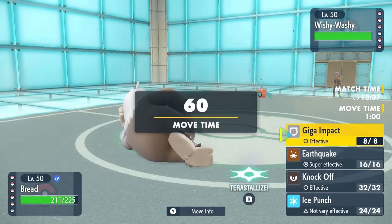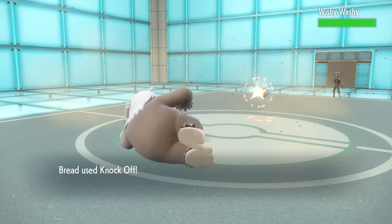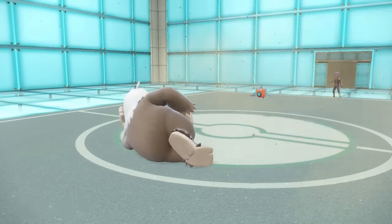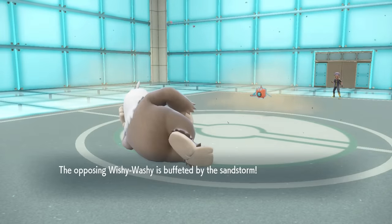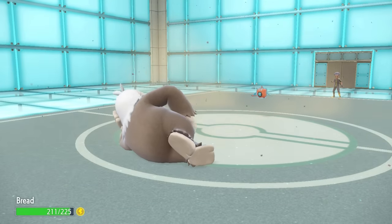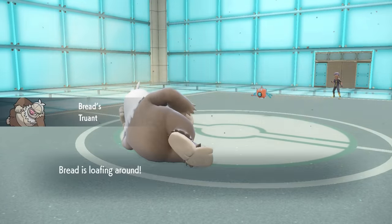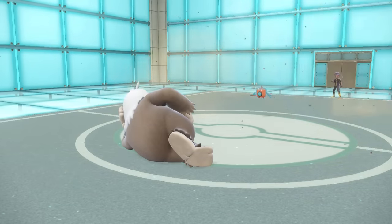At this point I know I can get any attack I want off here, and I decide to go for the Knock Off, thinking potentially they switch. However, this thing does just stay in. I do around half here, get rid of the Leftovers at least, which is nice. They reveal they're going to go for the Thunder Wave — that's interesting, it probably means they likely do not have Will-O-Wisp. Slacking is now in kind of a weird spot; he has to take a Truant turn if I do want to stay in. I don't have much of a switch, so I decide to just stay. It turns out they actually miss another Hydro Pump — it seems like the Sand has gotten inside the washing machine and messed up this dude's internal parts.